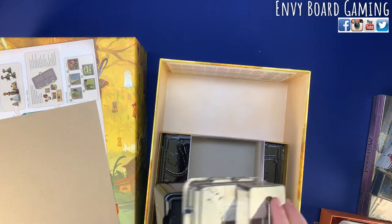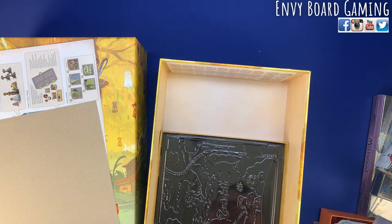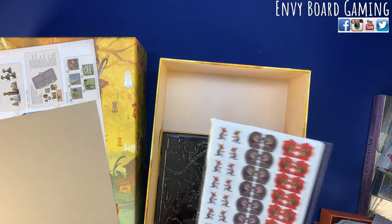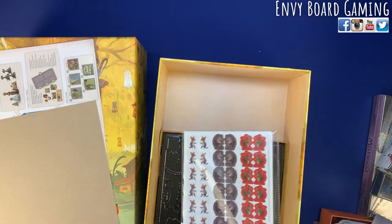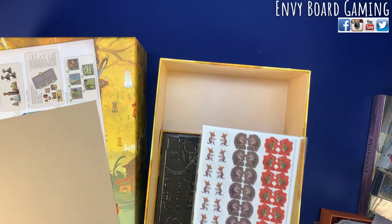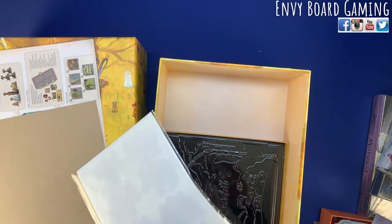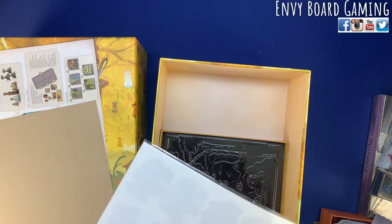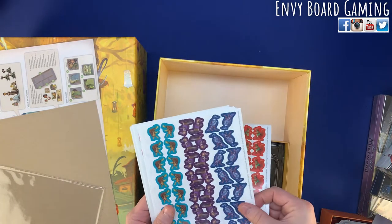Oh man — these are stickers. I don't know how I feel about stickers if they're going on the pieces. These are literally stickers for every character — even for the mounts. All the little critters have their own stickers.